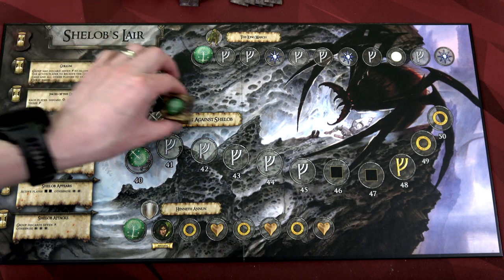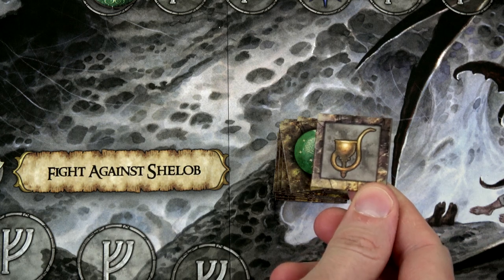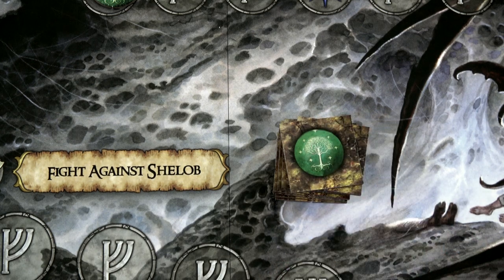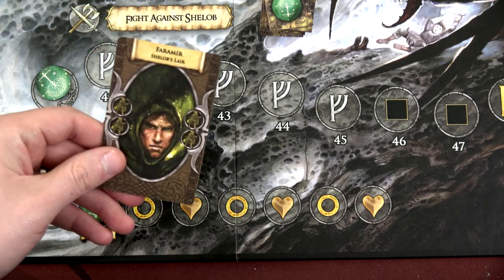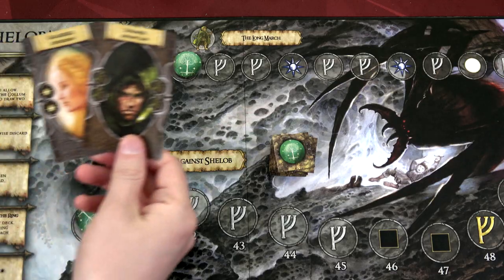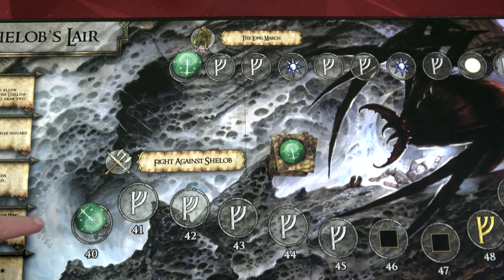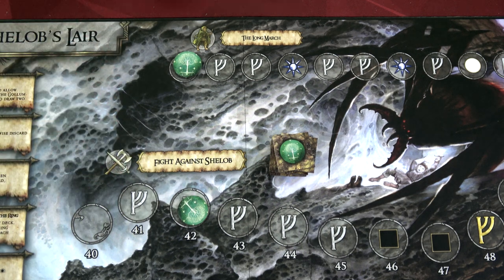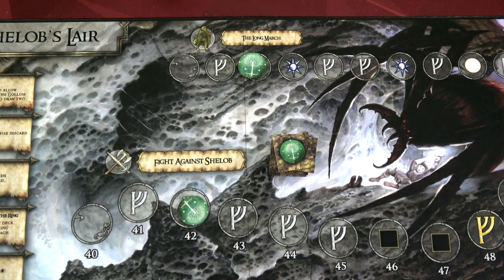Frodo is the ring bearer so he goes first. We reveal our first story tile and it's one up the friendship track — but there isn't a friendship track on Shelob's Lair, so that is wild. Frodo gains the Faramir card, giving him two travel. We'll play Galadriel to move two up on the main track gaining two runes, and then use Faramir to move two up on the travel track gaining two more runes — six total runes.